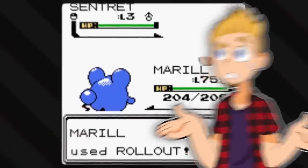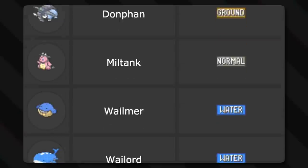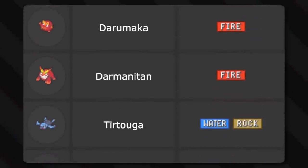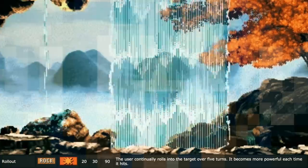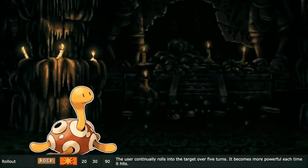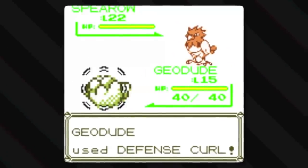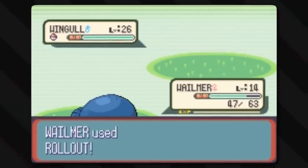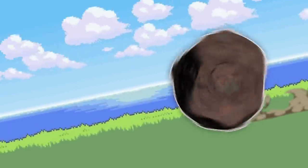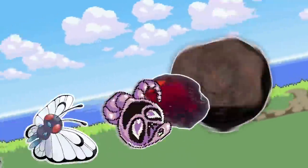Roll Out — funny how this rock-type move is most famous for its use by a normal-type Pokémon, Miltank. Most of the Pokémon that can learn this move aren't even rock-type. The idea is that the Pokémon takes the next 5 turns to roll around, hitting the opponent each turn, with power raising each time it hits. And if you use Defense Curl right before using Roll Out, Roll Out's power is doubled, essentially because the user is already prepped in their circular form. It's inspired by a boulder rolling down a hillside, getting faster and faster as it gains more and more momentum.